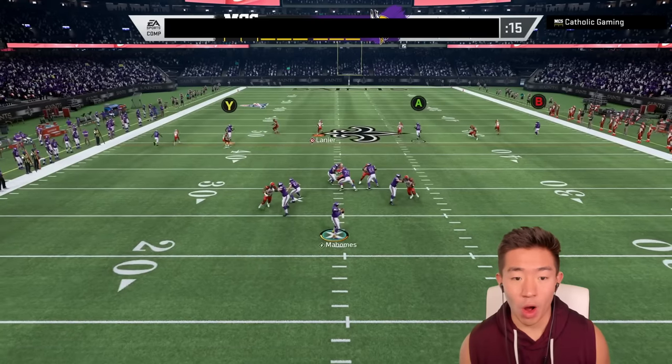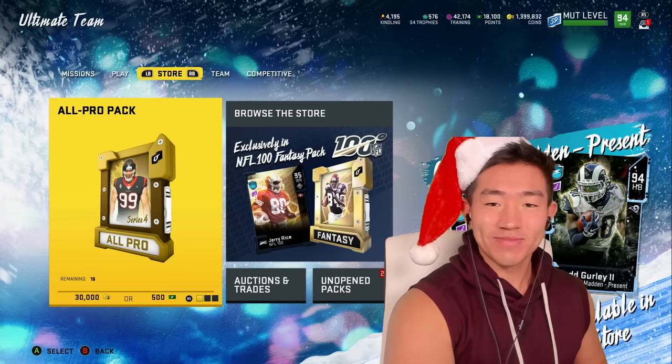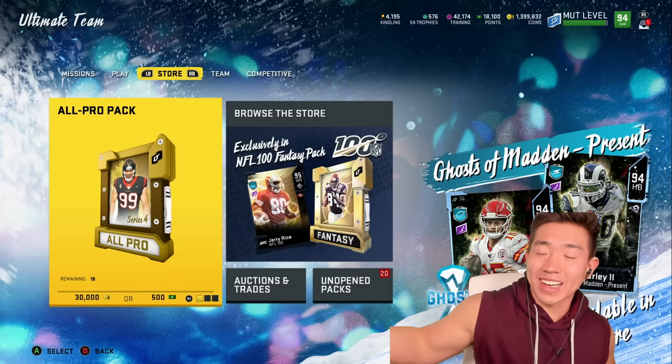Welcome back, everybody, to another episode of the Super Squad — the series where we pick up all the OP players that come out, assemble a team with them, and pretty much create the Avengers of the NFL.